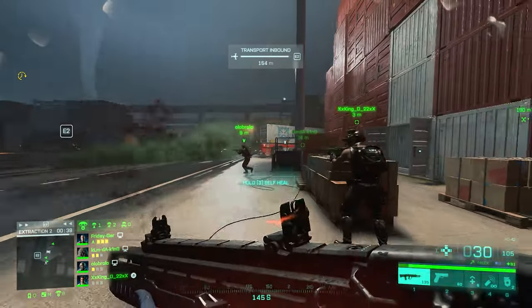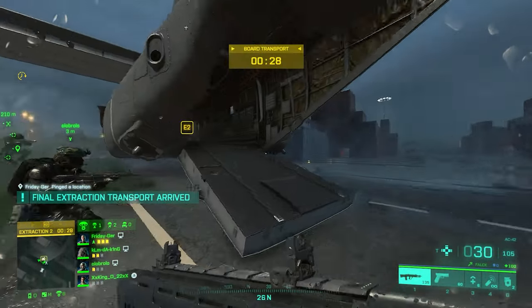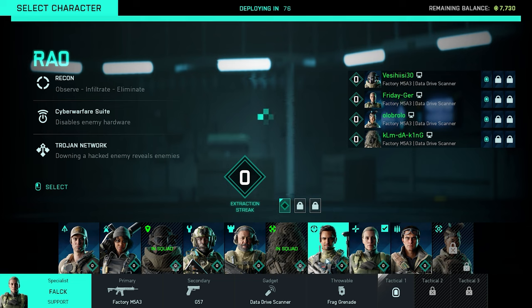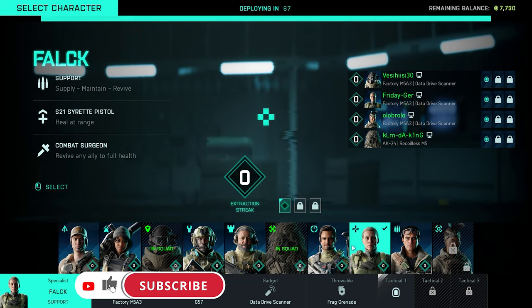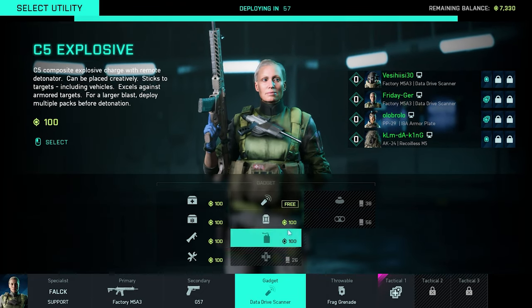Hazard Zone is a new game mode in Battlefield 2042. You play with three other guys in a squad of four on a very big map. You drop in, collect some stuff, and extract. You have only two extraction options. There are PvE enemies. You can pick your operator and loadout, and you pay with certain coins earned during gameplay. If you play, extract, or do certain things in this mode, you get rewards you can use to buy perks and equipment.